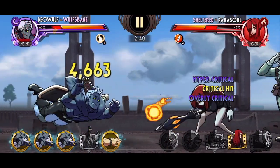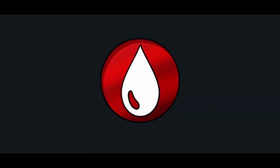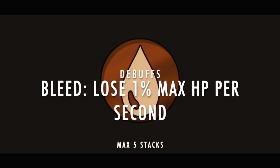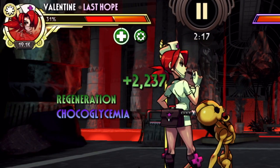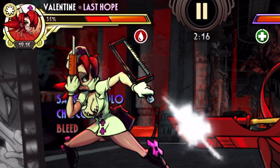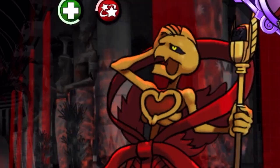Next up we have Bleed, represented by the white droplet. Fighters inflicted with Bleed lose 1% of their max HP per second. It can stack up to 5 times, and it also directly opposes both Regen and Heavy Regen. If a fighter has either or both active, Bleed will remove both buffs simultaneously. Special thanks to Alex for letting me duel their Bloodbath for this recording.